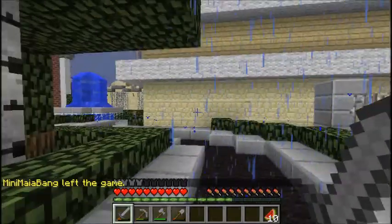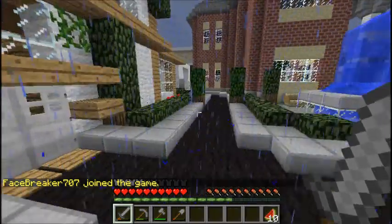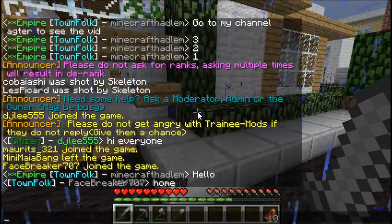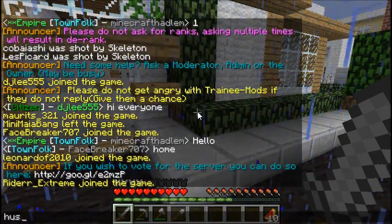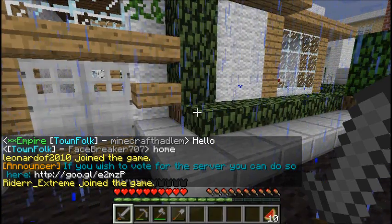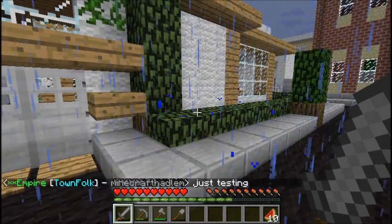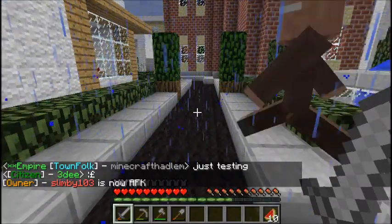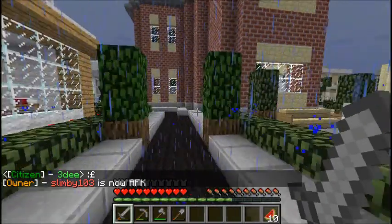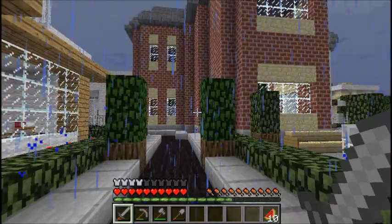There are two owners, two main Minecraft owners. I am a Town Folk — I'll show you. As you can see by my name, this is Empire, which is my faction, and Town Folk is my rank shown in blue. And then there's 3D, who's a citizen. You've got Owner, which is Slimbee, and It's Lou — they are the two owners. They have a few admins and a few higher ranks.